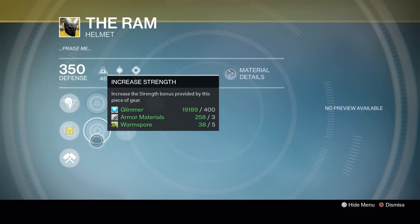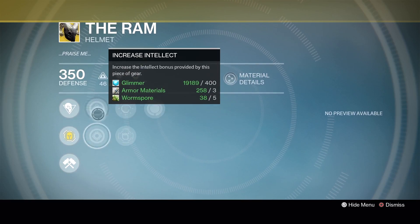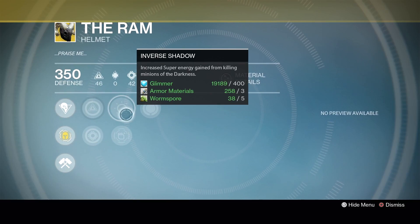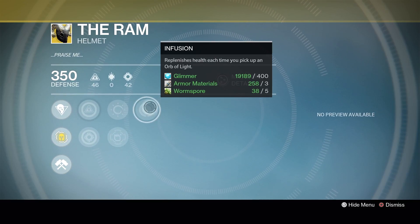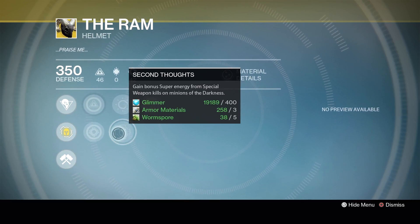We've got increased Intellect and increased Strength at 96%, so this thing is rolled pretty high. It's really not a bad exotic or a bad week to pick this one up. We've also got Inverse Shadow, Second Thoughts, and Infusion — so it's a pretty good roll. I might pick this one up to replace the Ram I have, just for when I feel the need to Ram.